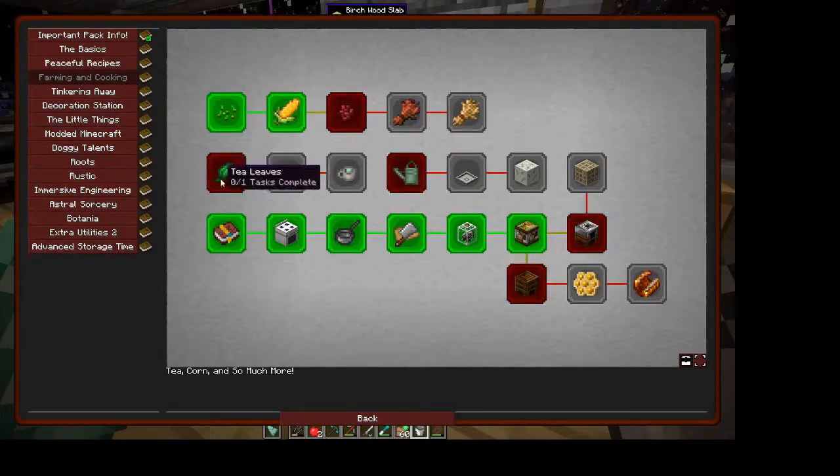I was saying at the end of the last episode that I wanted to find some tea leaves but hadn't found anything. So after I finished recording I went and Googled it and discovered that there's a tea tree and you get it in forest biomes.